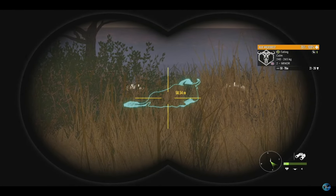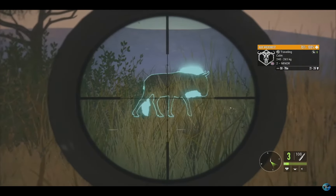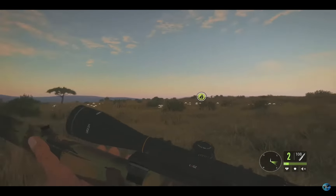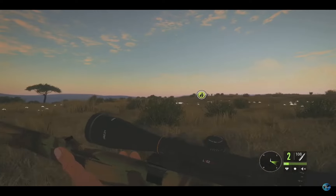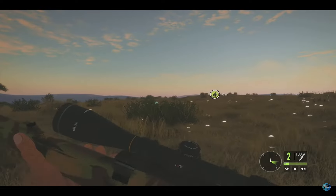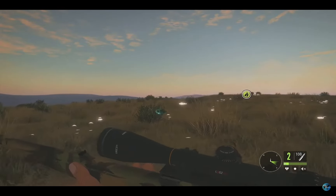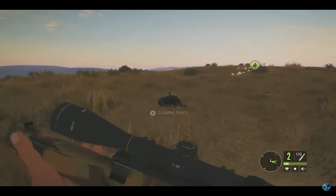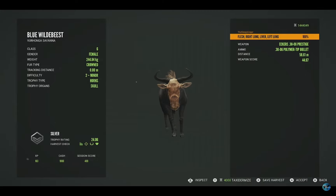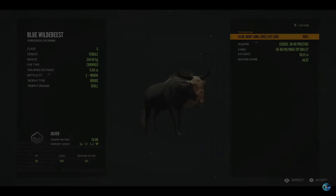We are pretty close to her now — about 58 meters out according to my binoculars. She's going to start traveling because some of the herd decided to flee. Let's take that shot — it's good! I saw the vital blood and she is already going down. Let's go! I cannot wait to get her picked up and taxidermied. Silver 24.06, right lung, liver, and the left lung — just a perfect shot. One of the coolest trophies in the game; I don't see a lot of these.